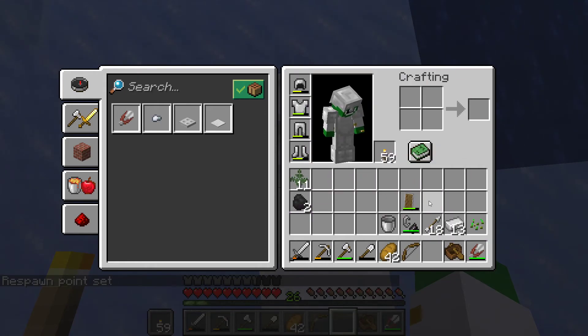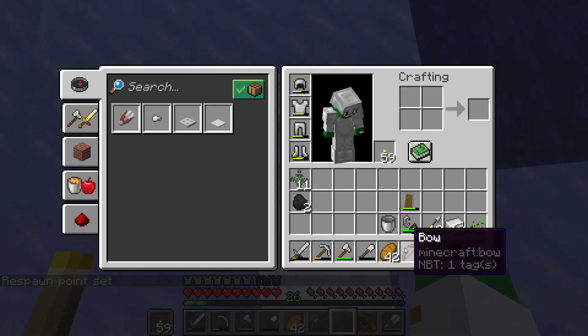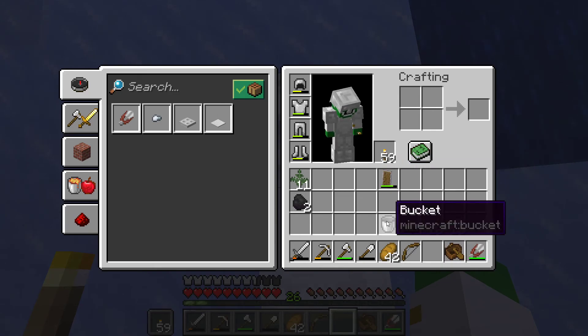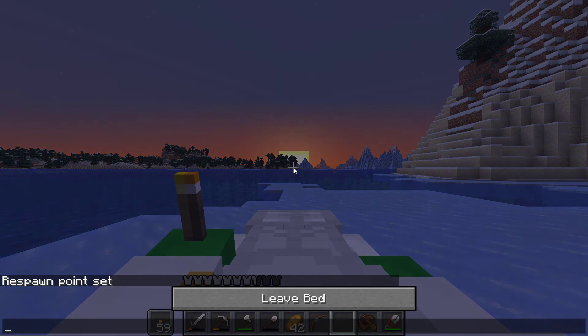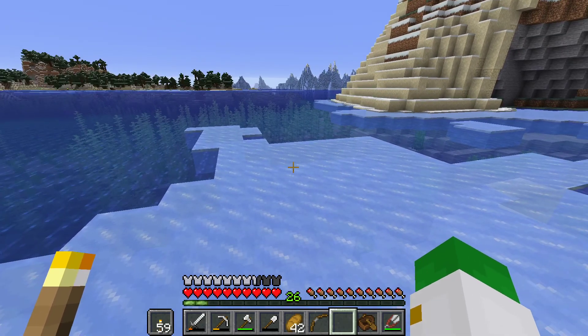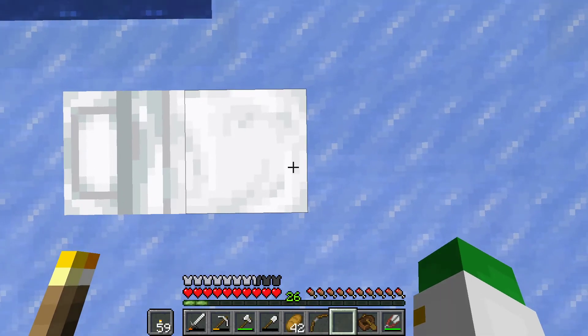We have some iron to remake some of our tools if they break. We have a bow and arrow so we can fight monsters if we need to, flint and steel if we ever need to light something on fire, a shield for fighting skeletons, a bucket to scoop up liquids, a bed of course which we're sleeping in right now so we won't have to stay up at night, shears so we can collect some items, and of course a big stockpile of food.